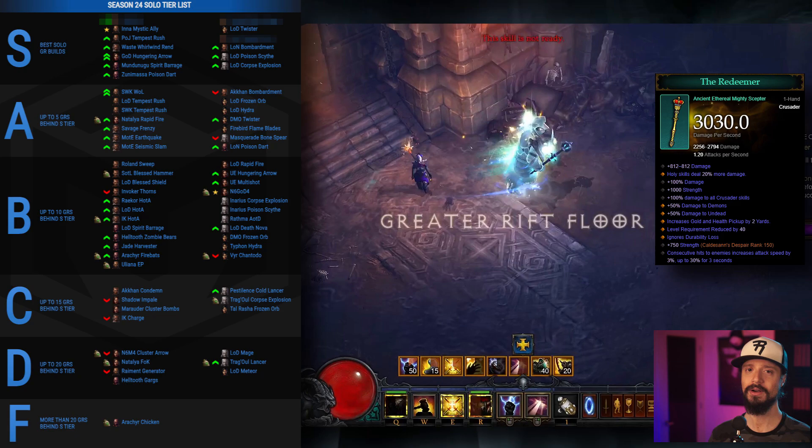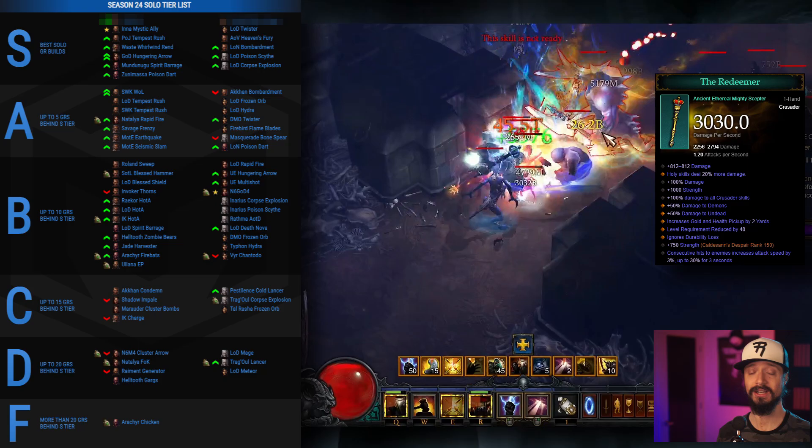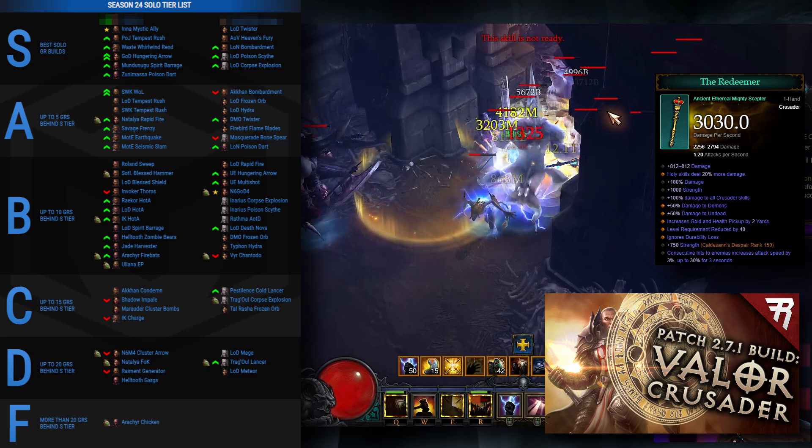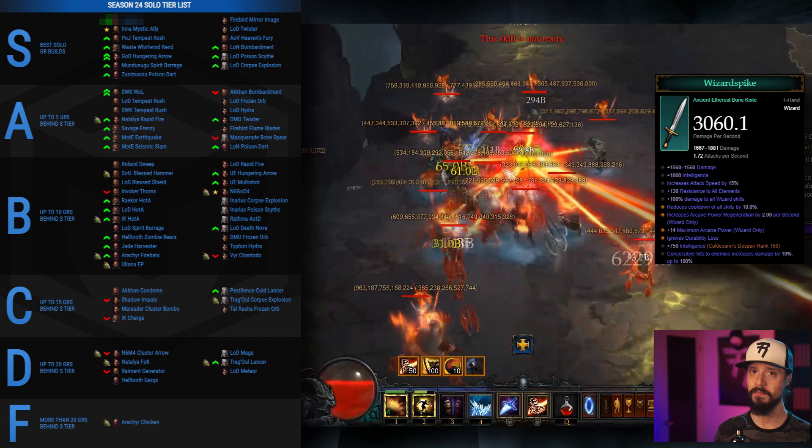On to number 3, the best Crusader build in the game — the king that cannot be killed, no matter how many times Blizzard has attempted regicide with the nerf bat season after season — the Aegis of Valor Heaven's Fury Crusader. For Season 23 this was the number one build, so he has been taken down a notch, partly because of the nerfs, and partly because there's no two-handed Ethereal to use, so we're instead using the one-handed Redeemer, losing out on a good amount of base damage. This results in less of a buff than other builds get, but nonetheless he deserves his spot in the top 3.